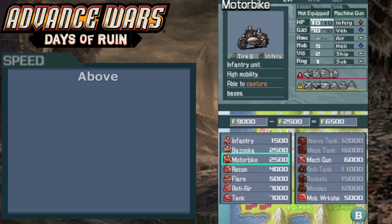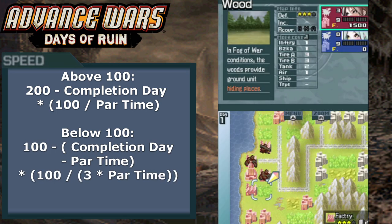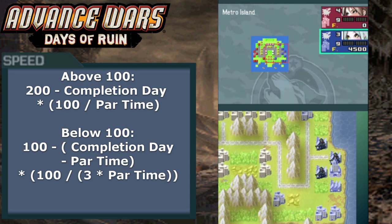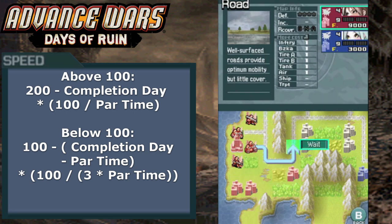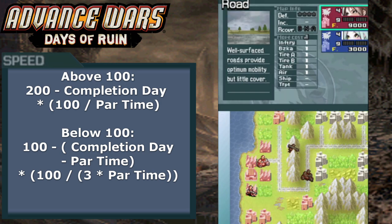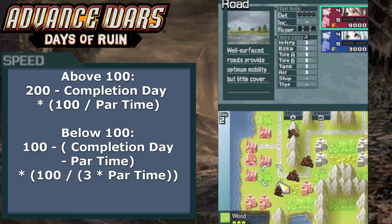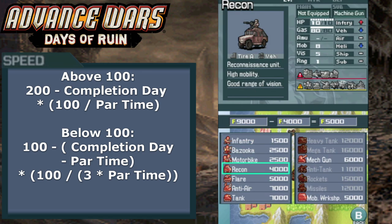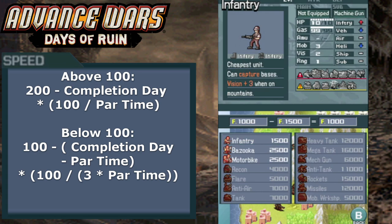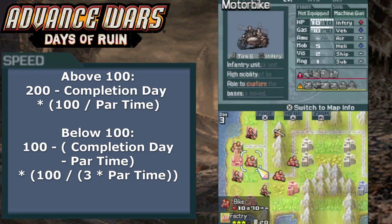For speed, the first formula is: 200 minus (completion day times 100 over par time). If this ends up less than 100, a second formula is used that is much closer to the original Advance Wars formula. The par time in Days of Ruin is for a score of 100 points, but you're rewarded with extra points for every day you finish ahead of the par time, up to a maximum of 150. To get 150 points in speed, you have to finish the map in exactly half the par time or less — so a map with a par time of 10 would need to be finished in 5 days or less.